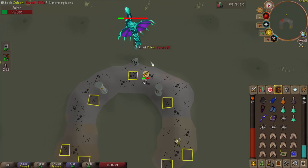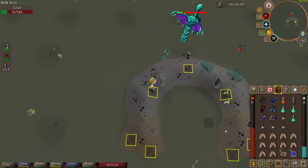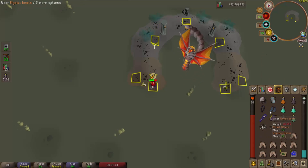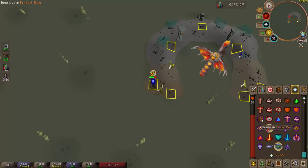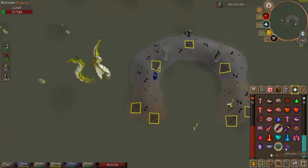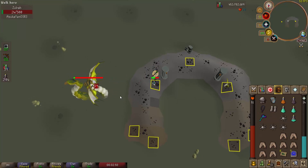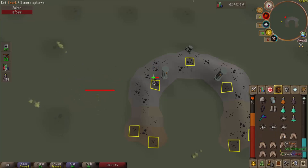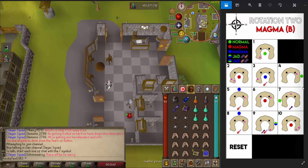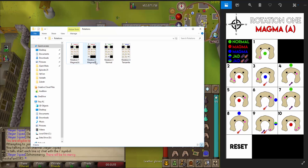Now let's jump into a kill clip. There are four different rotations that Zulrah can go through. I'm only going to be covering one because the mechanics are all the same in each fight — it's just learning where you have to move to next and what style of attack to use. It's basically all memory; once you commit all four rotations to memory you'll have no problems with Zulrah. In this kill clip on the left I have my RuneLite client open, and on the right side I have the pictures for each phase open so I can click through them. I dropped them in a folder named 'rotation' so I can just scroll through those.